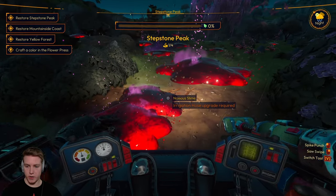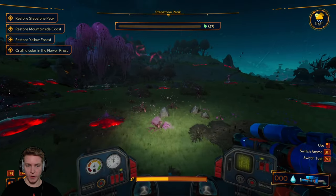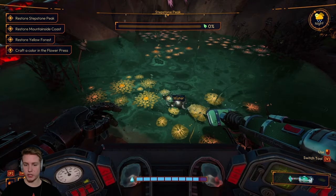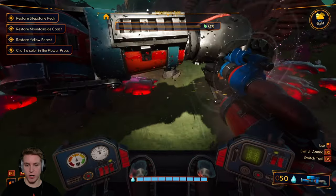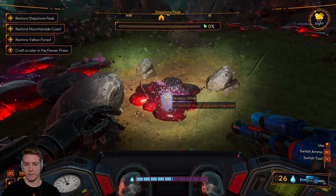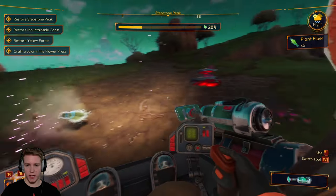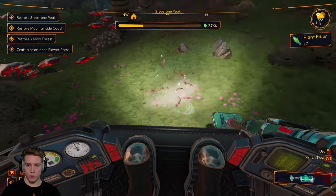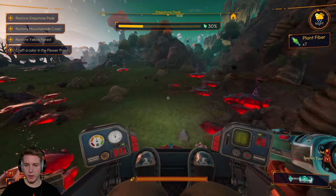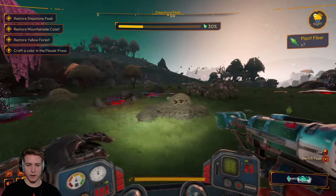Okay, Stepstone Peak. Here we are. Irrigation hose upgrade required — so it's telling me to go here but I can't even destroy any of this stuff yet. I'm getting some water because we at least need to try and see if this actually doesn't kill it. It definitely does not kill it. This place is kind of interesting because it has plants and the goo all at once. So I'm gonna try and get rid of all the plants I can and then come back with the upgraded water hose to destroy all the goo. I think I got all the plants.